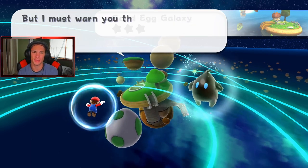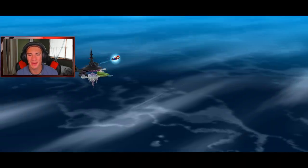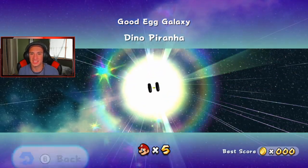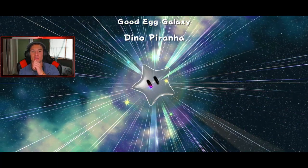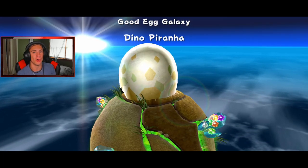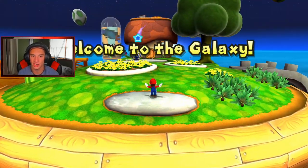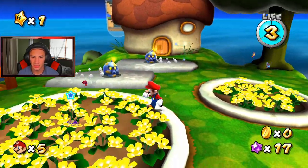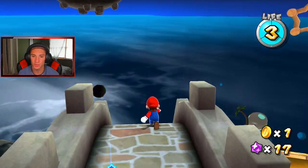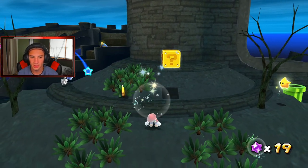This is Good Egg Galaxy - the first galaxy! Three power stars to collect. Hopefully we can collect all the power stars in this video. Flying to the galaxy - dude, this game is so good! First mission: Dino Piranha. Coins don't really matter - coins go towards your score and HP, but star bits are what help you out most around the world in different galaxies and in the hub world too. When you're flying through, make sure you wiggle your cursor and get some star bits. I hop on enemies to get coins, take out star bits to collect them.